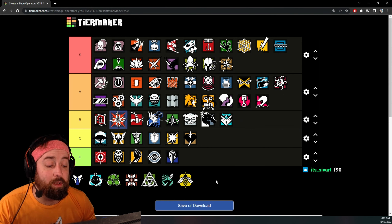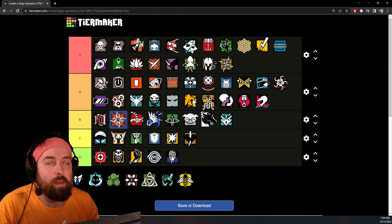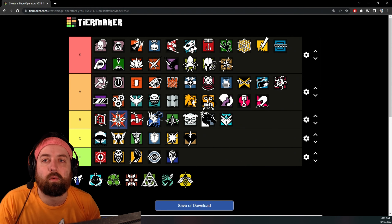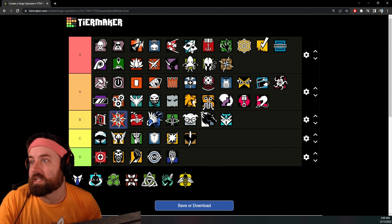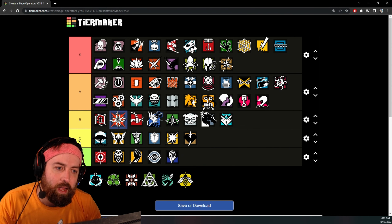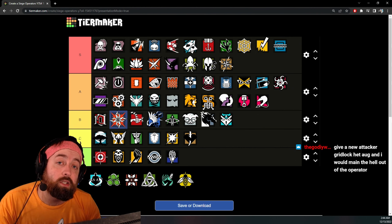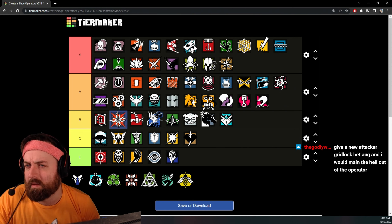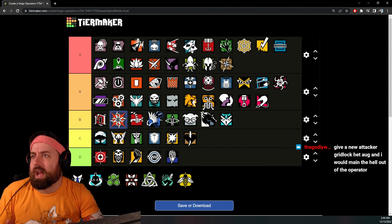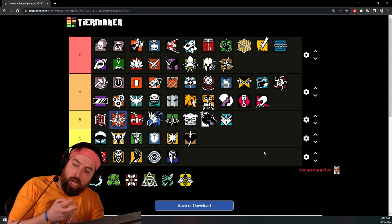Nøkk — D tier. Let me explain. In an imaginary world where you're just trying to pick an operator with the best gun, Nøkk is the last thing you think of. You have a 1.5-scoped FMG on defense. The FMG was nerfed a little bit, and any AR — pick a random one — is stronger than that FMG. People pick Nøkk for grenades and silent movement, not her gun.